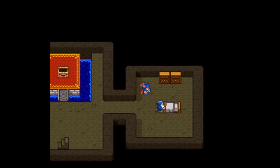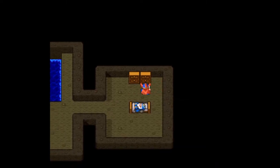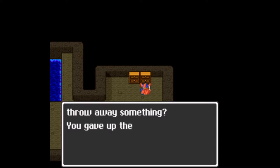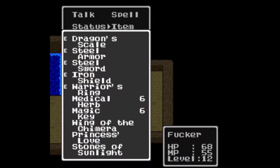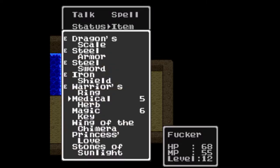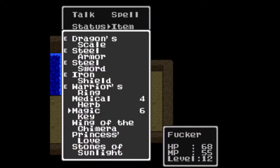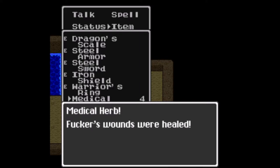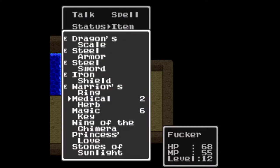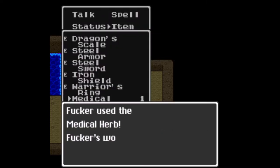As he slowly makes his way over to get some sleep, we're going to loot his stuff. We find a Life Nut. I'm going to have to dump the medical herbs to make room — they're so cheap I don't really care. We've been relying more on our MP than on medical herbs anyway. There's storage available and we're going to exploit the hell out of that as well.